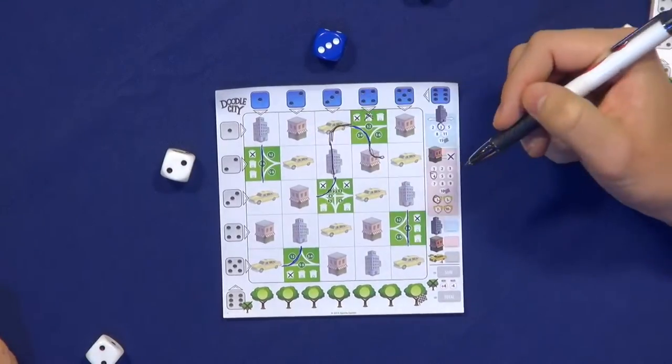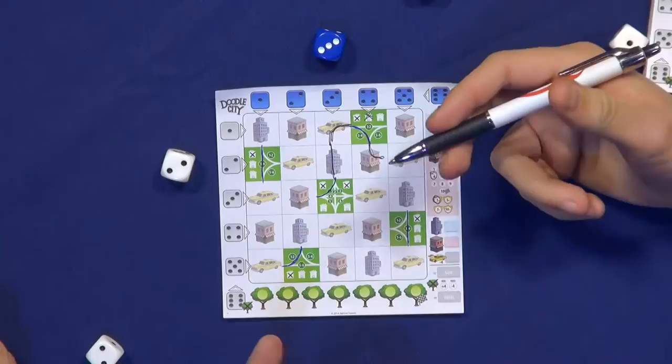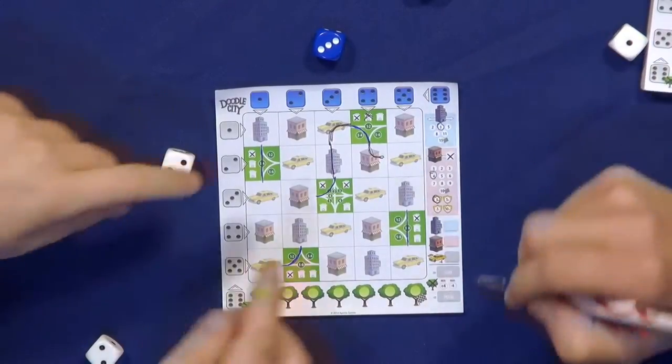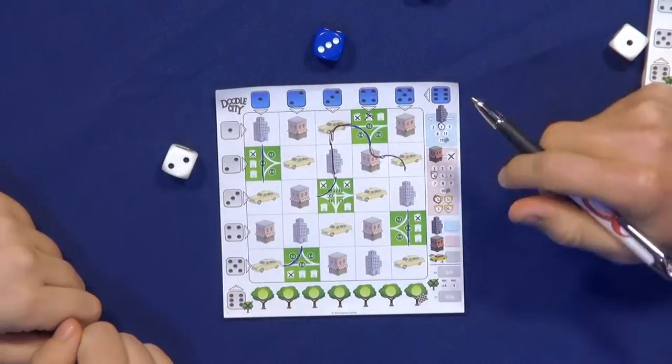And then you have the taxis. The taxis are scored at the end of the game. For each taxi that is connected to another taxi, you score points. So if you have two taxis connected here and two taxis connected here, that would be eight, sixteen points for the taxis.